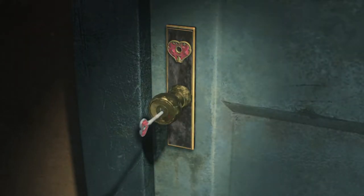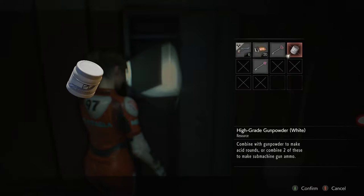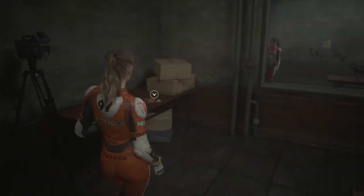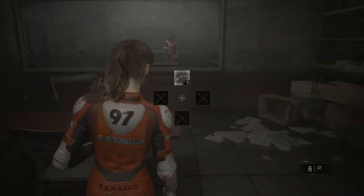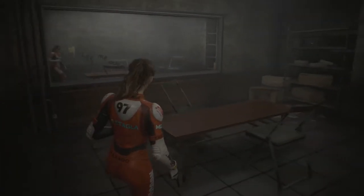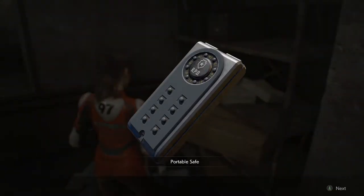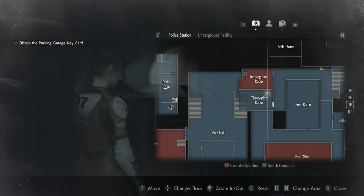We're gonna use that — is that the heart key? Yeah, that's the heart key. Oh, there's one more heart key somewhere. Is there anything in here? That club key — does she get the club key? I thought Claire got the club key. No, Leon gets the club key; she gets the heart key. Do I have to shoot it? Oh, it's gonna scare me — it's super scary.